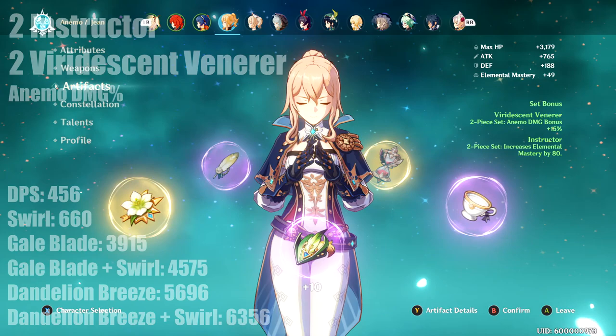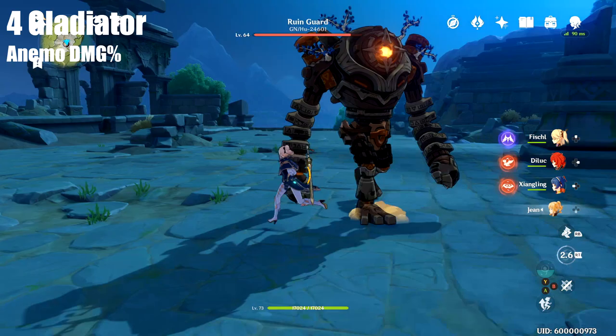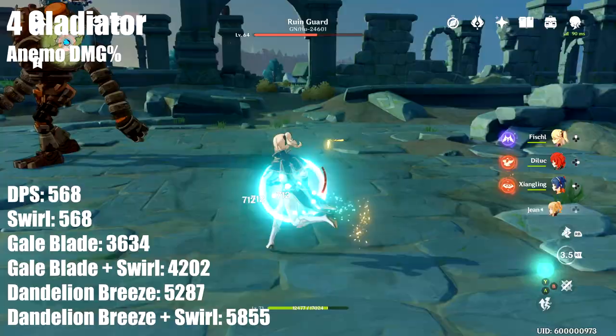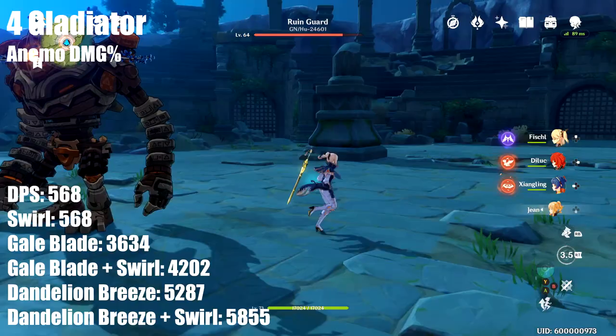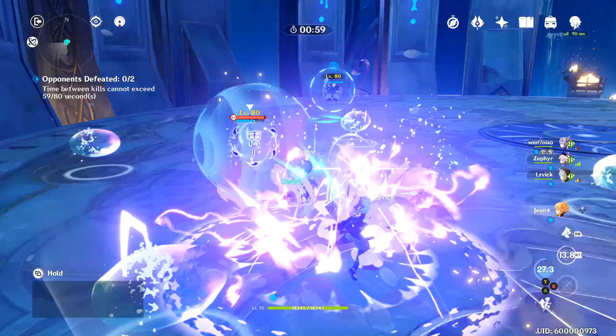The final set tested was four Gladiator with animo damage. This essentially maxes out attack percent and then adds the animo damage bonus on top, since animo damage scales after the other pieces. We got 568 DPS, with gale blade at 3634 and dandelion breeze at 5287. Swirl damage was 568, bringing gale blade plus swirl to 4202 and dandelion breeze plus swirl to 5855. On average you get about 120 more melee DPS and competitive ability damage compared to other builds.